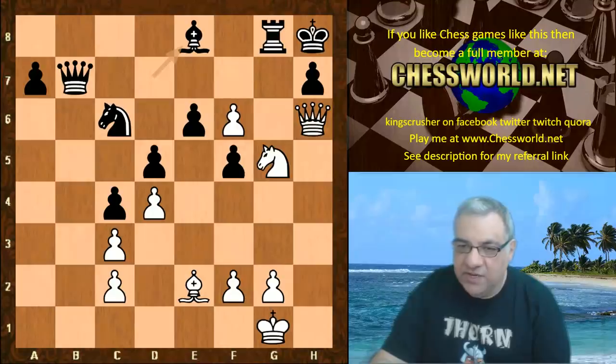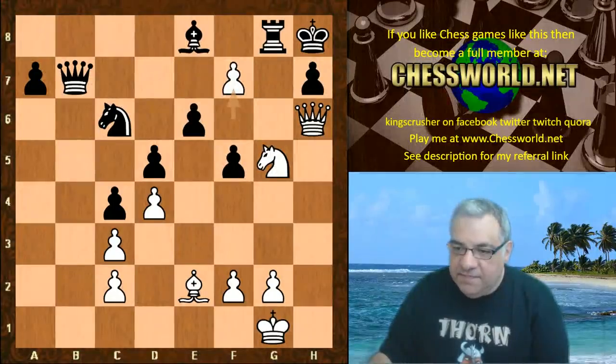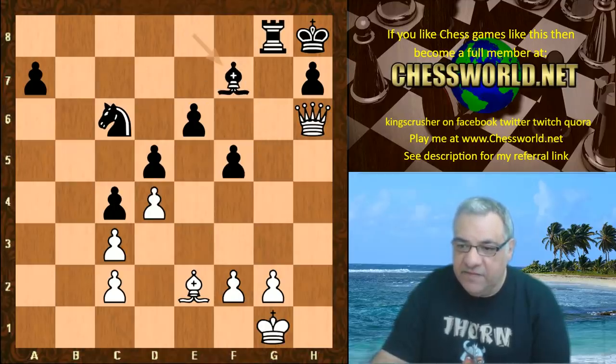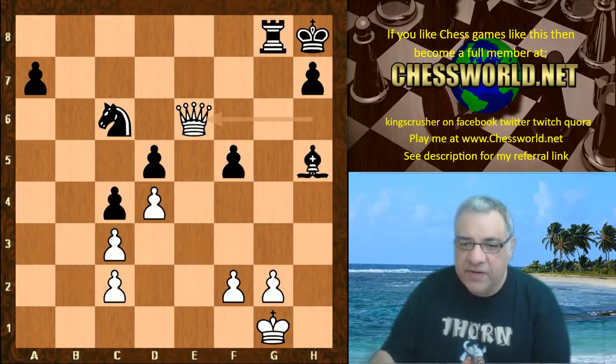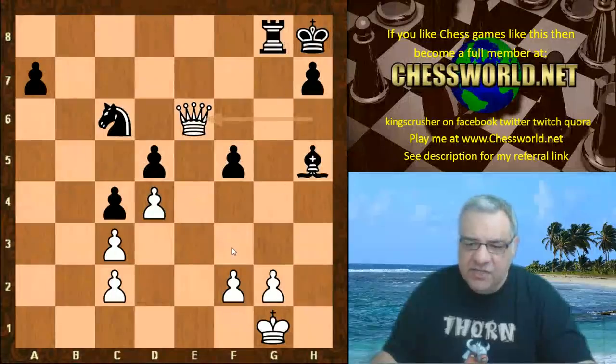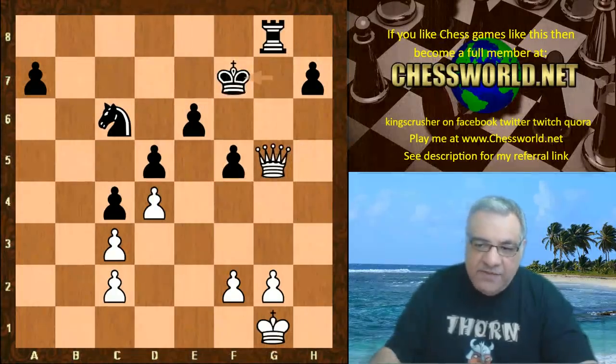After check, Rook g8 - on Knight g8 there's Knight f7 checkmate, so Rook g8 is fairly forced. Then we have Queen takes h6 threatening checkmate, and Bishop e8 is played to defend. On Rook takes g5, f7 is super strong - not just threatening to queen but also check and then mate with the Queen. Even stronger than f8 - it has the threat of Queen f6 mating, for example Queen h6 threatening f8, crashing through. Queen f8 check and then queening checkmate.